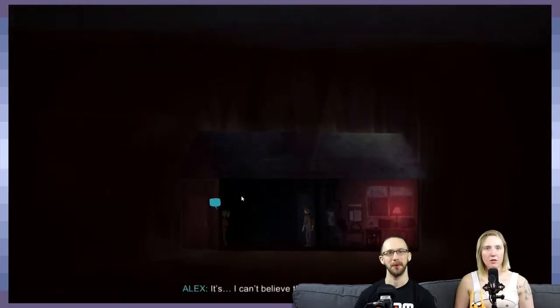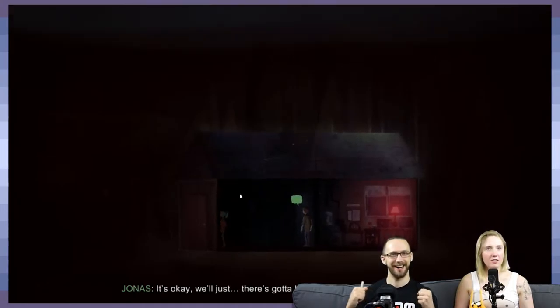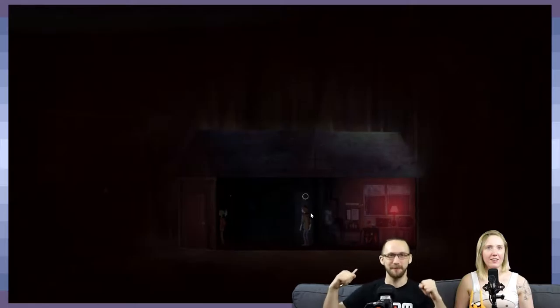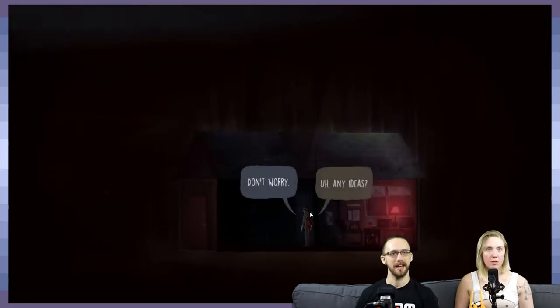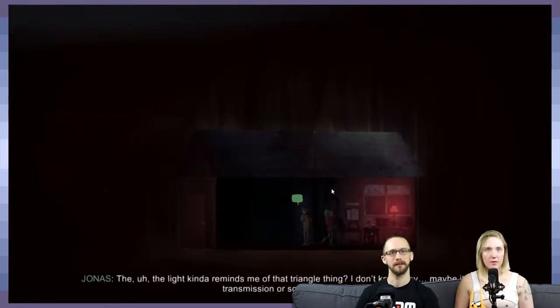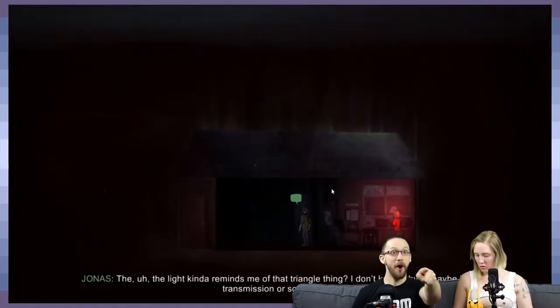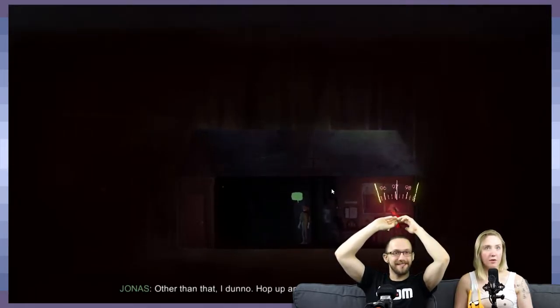There's got to be a way to turn the power back on. Something spooky's going to happen. Can you do anything with the lamp? Any ideas? The light kind of reminds me of that triangle thing. Other than that, I don't know — I guess we just hop up and down and cry about our bad luck.